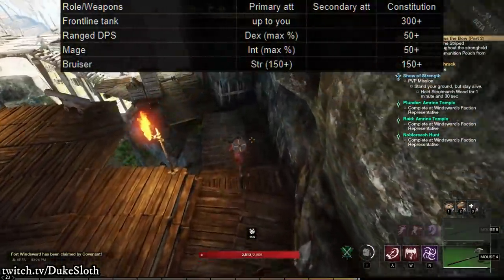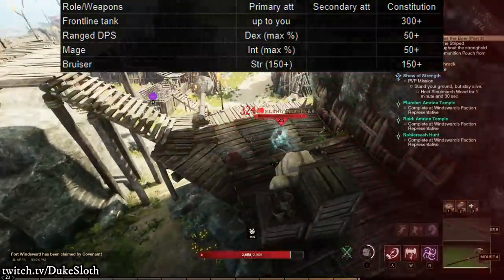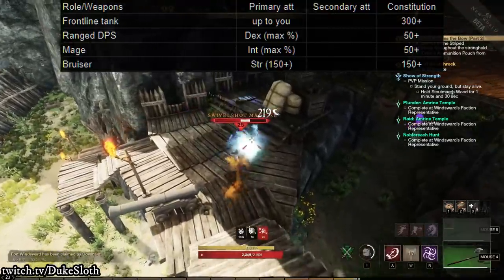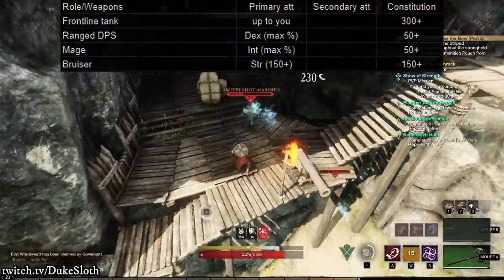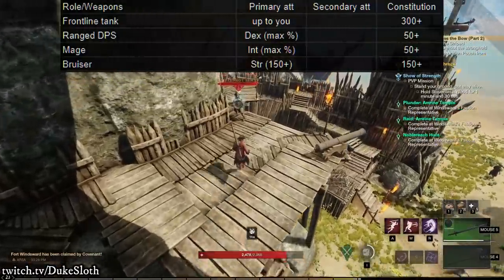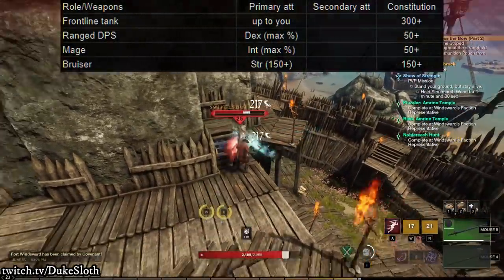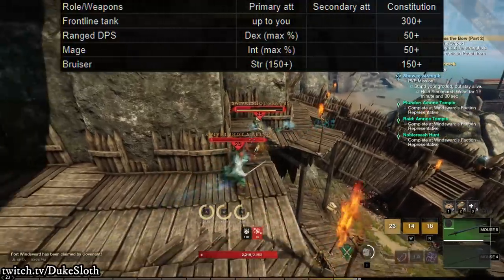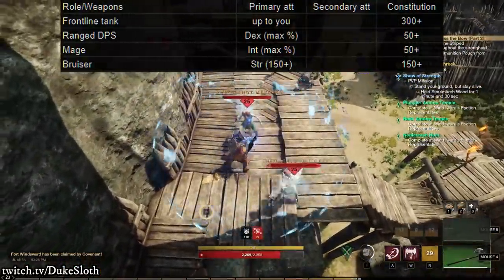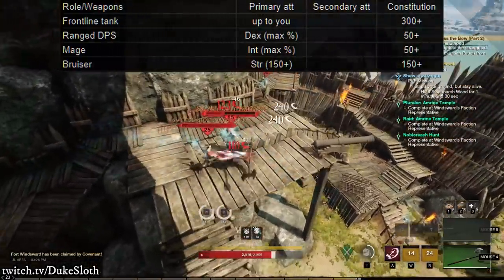As a bruiser in PvP, I would recommend having at least 150 points in constitution and 150 points into strength, once you can afford it. The 150 points in constitution is because that's the last perk that makes a very significant difference if you're not planning to go super heavy armor — the perks above that are for a very tanky build, more than a bruiser would classify for. 150 strength is extremely important because it increases stamina damage from melee light and heavy attacks by 50%. Stamina damage is how you get through enemy blocks, and if you're running into the frontline, you can't always avoid them.